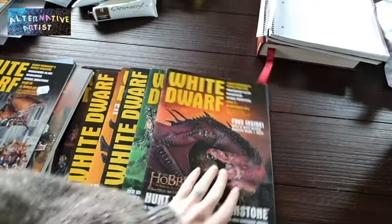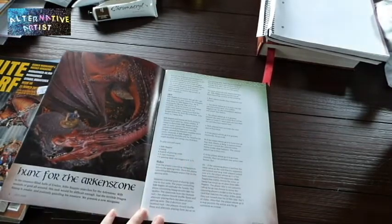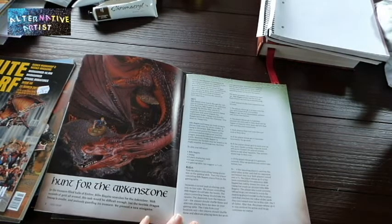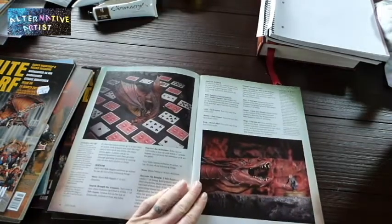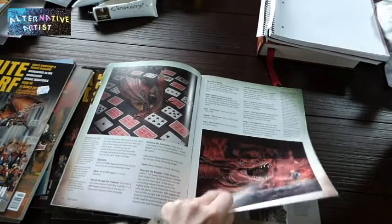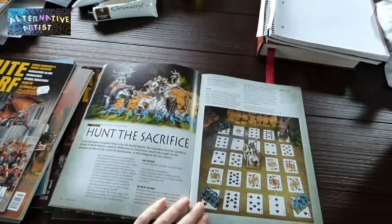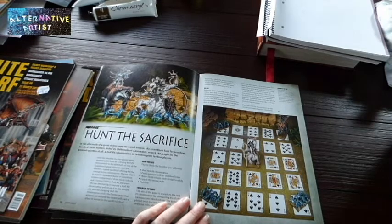First of all I got some with the Hobbit in them, but the ones I thought were the coolest was this issue from the 20th of December 2014, which has a minigame in it for hunting for the Arkenstone with Smaug and Bilbo, using playing cards and dice rolls. There's also a second minigame in here — a hunt sacrifice with some Lizardmen and the Hell Pit Abomination.